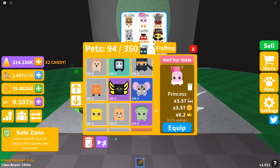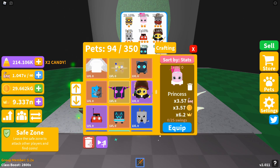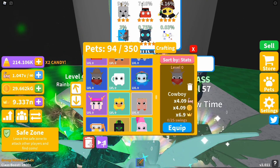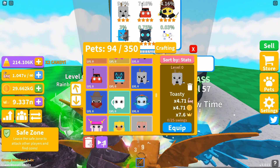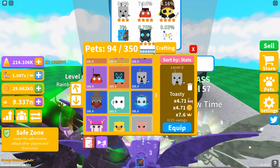The third pet is the Cowboy, a three-star, giving you a 4.09x strength and coin boost with a 6.9x crown multiplier. The fourth pet, also a three-star, is called Toasty, giving you a 4.71x strength and coin boost with a 7.6x crown multiplier.